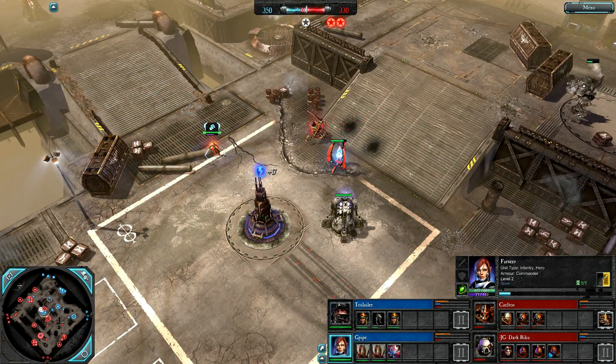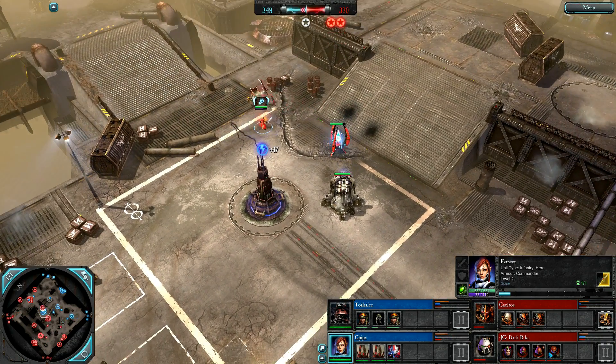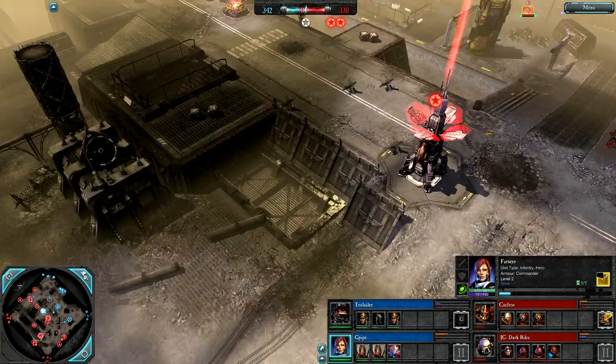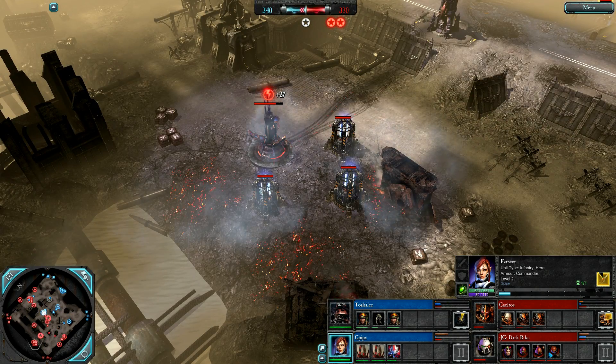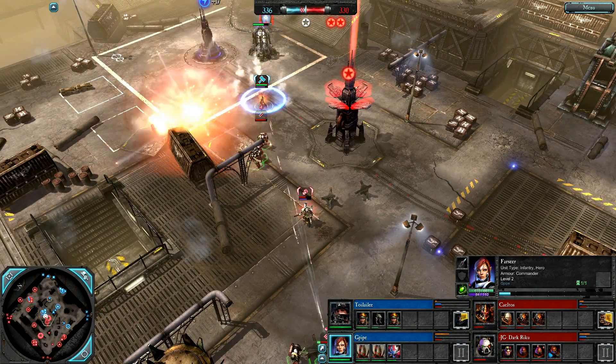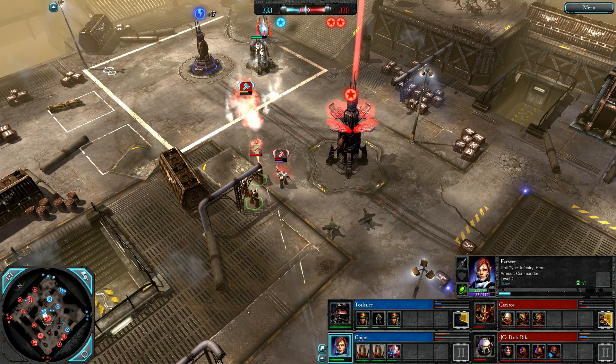Tactical Marines flaming down this central power — they don't want to steal it, looks like. Red Team know they have a power advantage since their power hasn't been touched yet, so might as well burn it down. Farseer should be dealt with by those Devastators.